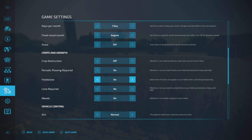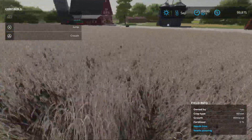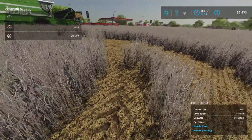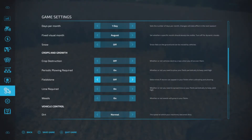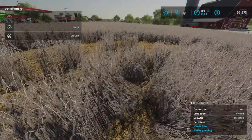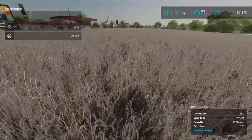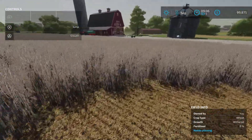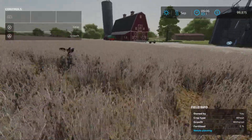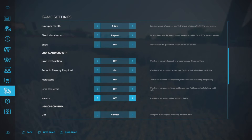Periodic plowing and field stone on or off — if you want stones to appear when you plow or cultivate, have that on. If you don't want to deal with rocks or stones in your field, turn that off. Lime required on or off — if you have that on, every so often it will require you to spread lime on your fields. If you don't want to spread lime, turn that off. Weeds — do you want realistic weeds showing up that you have to spray in order to get the best yield? Or do you want them turned off? You can turn weeds on or off.